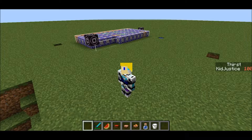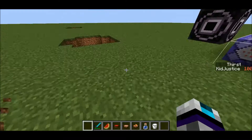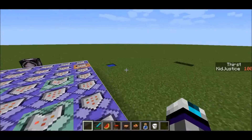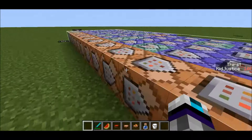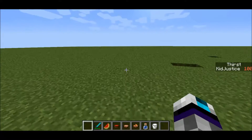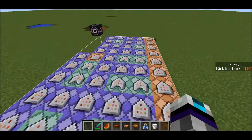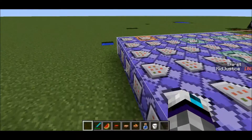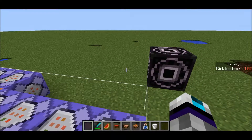Hey guys, Kidjustice here. Remember when I said in my last video that I was going to rewrite Advanced Minecraft? Well, while I was doing that, I came up with an idea to add a thirst bar, which you can see. This is a totally different command, not Advanced Minecraft, but it'll have something to do with it in the future because I'm going to make the custom command mod pack.